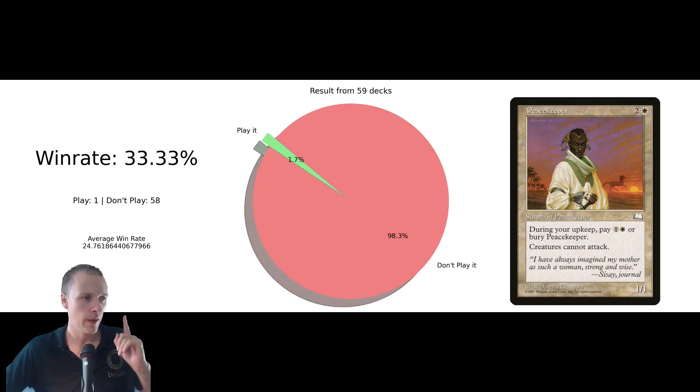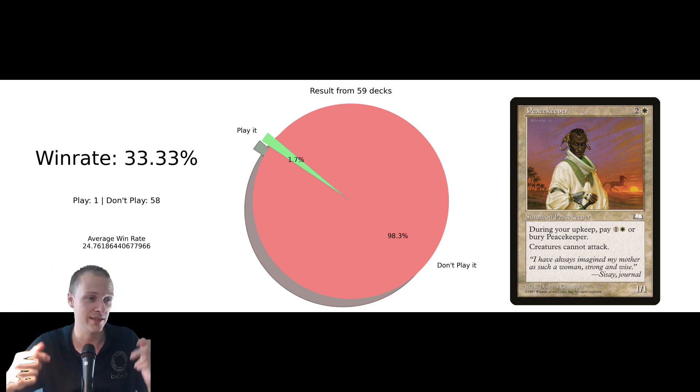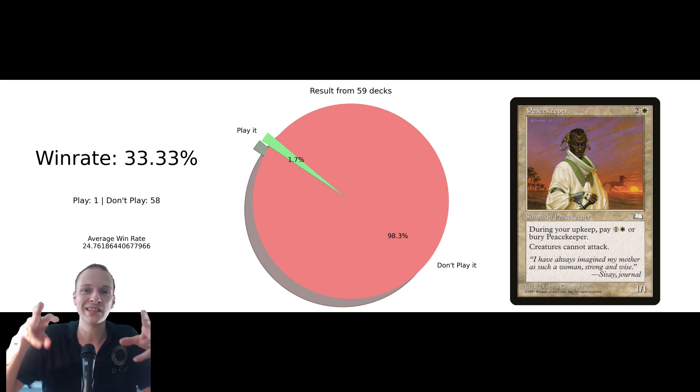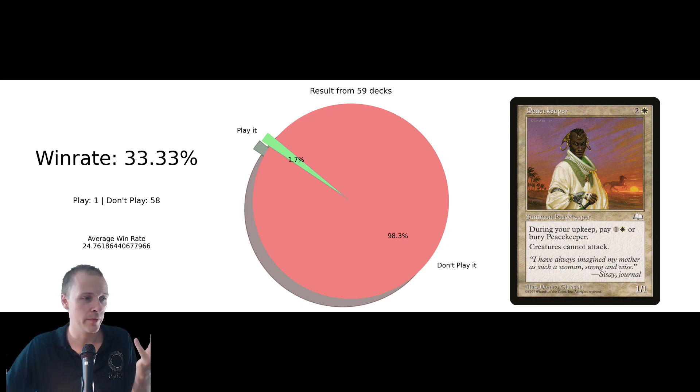It also kind of showcases what kind of stacks cards you actually need. So this is Peacekeeper — creatures can't attack. That's shutting down a lot of various combos with Nayela, Godo, and others. Kind of cool to see that people are considering it. You also get to see people's general idea of what is needed inside this format. The takeaway is that there aren't that many TIEM decks that actually consider Peacekeeper, but it could be good.